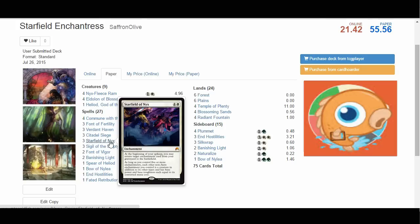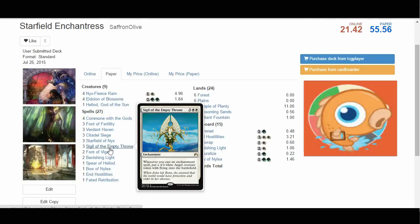There are two other cards that really make the deck tick. Sigil of the Empty Throne — a reprint in Magic Origins. Three and two white, so another five-mana enchantment. Whenever you cast an enchantment spell, put a 4/4 white angel creature token with flying on the battlefield. This is our finisher. When you consider we have a ton of cheap enchantments, there are times when we end up with a whole flock of angels — eight or ten angel tokens — and there's just really no coming back from that for our opponent.